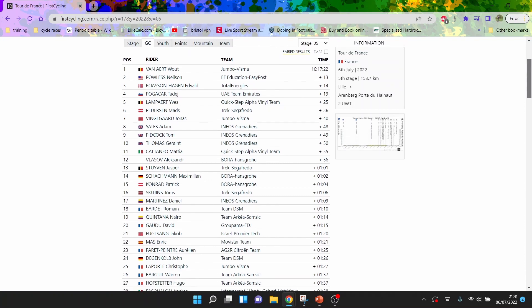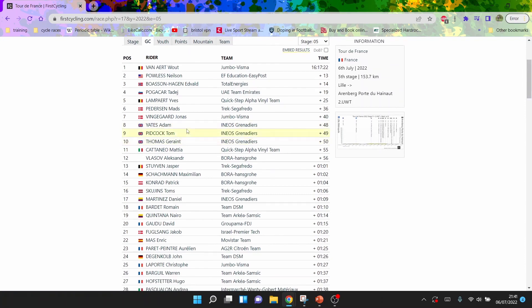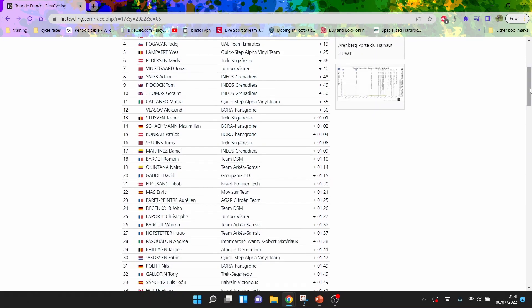Looking at the GC, you can see Yates, Pidcock, and Geraint Thomas all in pretty good position actually. Danny Martinez is not too bad either. Then you've got the climbers: Pogacar looking good, as well as Vingegaard, and the rest are all thereabouts. Big respect to Apgar from AG2R — no way is he going back to sort out Ben O'Connor when he's got his own GC ambitions to finish top 11.